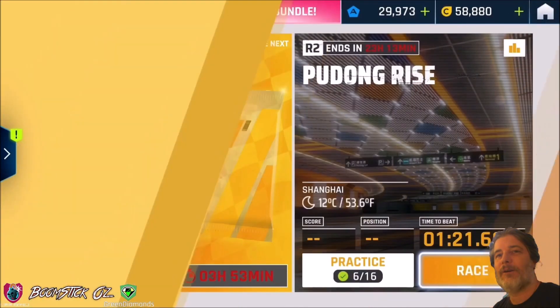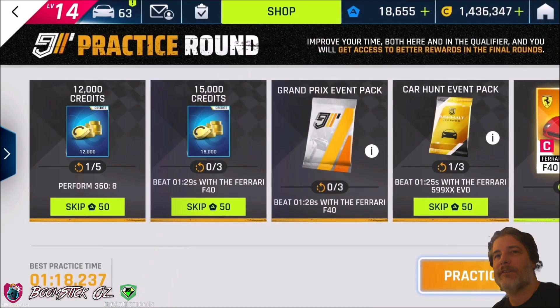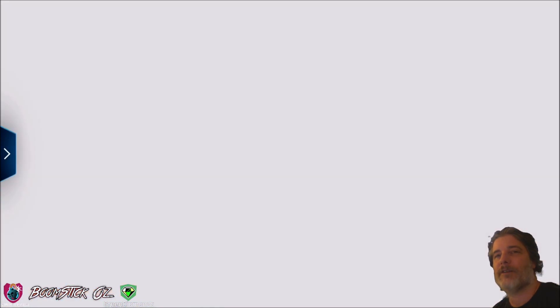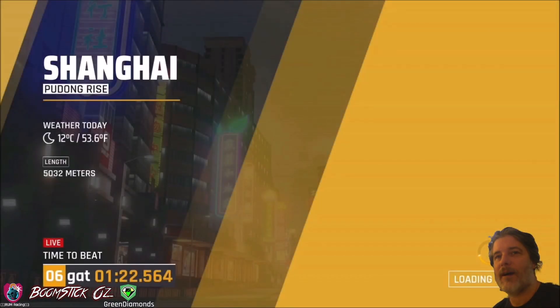The track we'll be looking at today is Pudong Rise. I'll be going through a practice run on a one star and giving you a demonstration of the route. The main thing with this track is to keep your speed up. It's a bit of a chore with the nitro management, so just pay attention to your top speed, and then it's just about doing the barrel rolls cleanly and getting grabbed when you land from the 360s off the flat ramps.